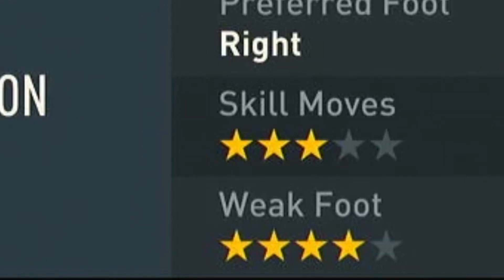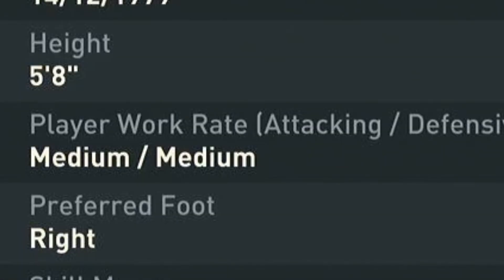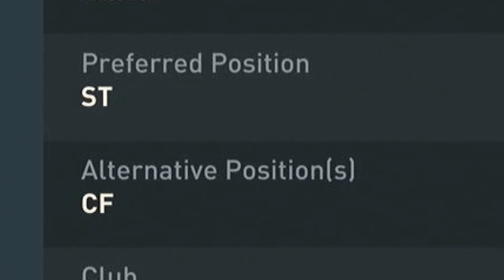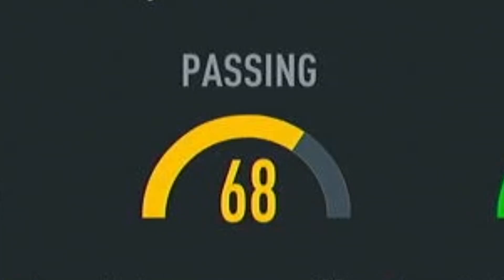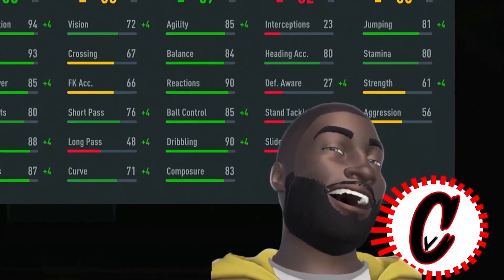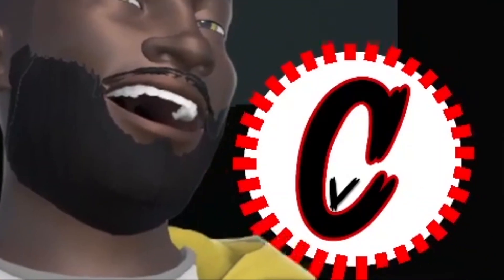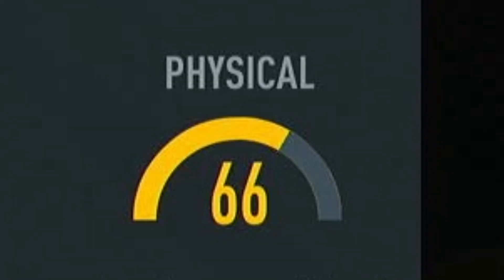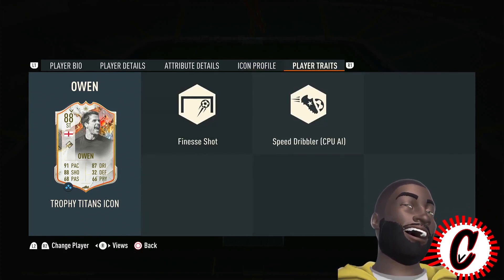He is a 3-star skill move player, 4-star weak foot, right footed, medium/medium work rates, 5'8. Not looking too good, of course, because he's the baby version. Striker, center forward — 91 pace, 88 shooting, 68 passing — goodness gracious, that's terrible — 87 dribbling, 32 defense, and 66 physicals. He is an iconic and has the finesse like Messi and the speed dribbler trick.